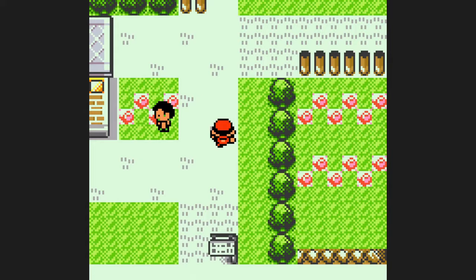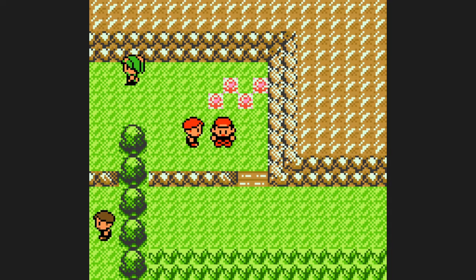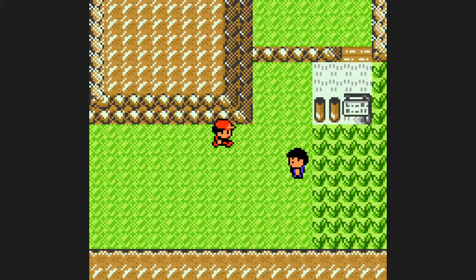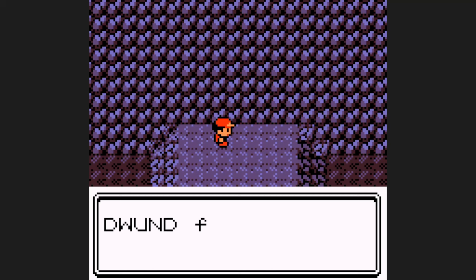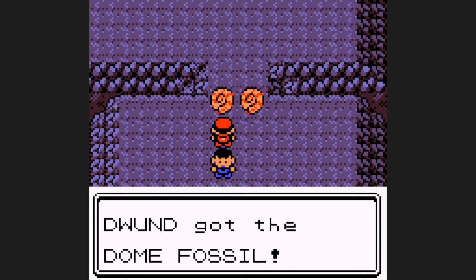I'm going to be taking on optional trainers to better prepare for Rival 2 and Misty. Since we won't be outspeeding Pidgeotto or Misty's Starmie, and Pidgeotto has the annoying Sand Attack, I want to make sure we can brute force it down as quick as possible. In Mt. Moon, I'm going to pick up a few key TMs, one being Water Gun, along with battling some optional trainers and picking up the TM for Mega Punch. Water Gun makes quick work of the optional Hiker, this Raticate Grunt gives great XP, I take the Dome Fossil, and we can make our way to Cerulean City now.